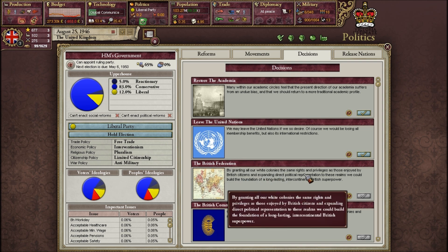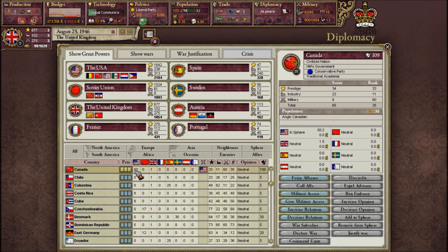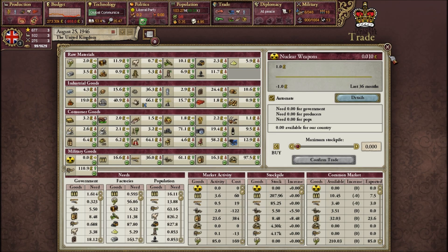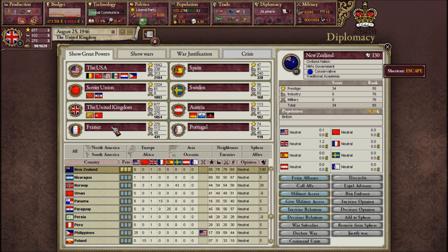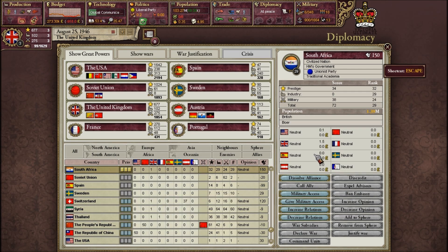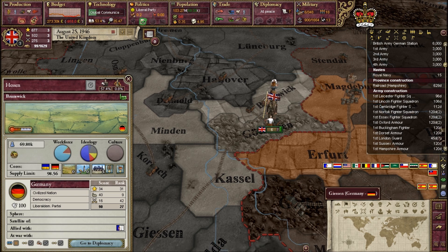The British Federation works by granting all white colonies the same privileges enjoyed by British citizens and expanding direct political representation to these realms — building the foundation of a long-lasting intercontinental British superpower. We need standing with Canada, which is in the US sphere, making it very difficult to usurp. We also need Australia, New Zealand, and South Africa. So we definitely need to gain standing in these regions.